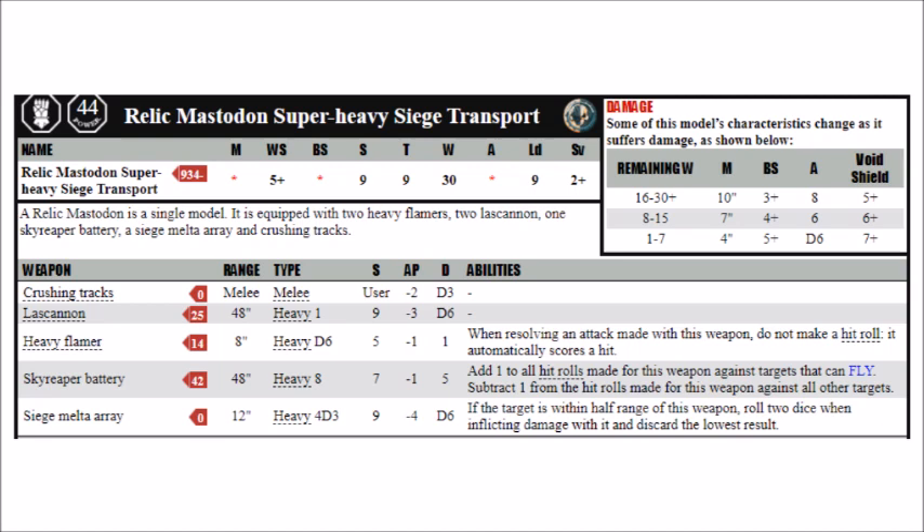The Mastodon has all the special rules that you'd expect. It has Angels of Death for the combat doctrines, giving it a bit of a boost turn 1 when Devastator Doctrine makes all of those guns just that little bit more dangerous, and Shock Assault giving it 9 attacks on the charge. It has a truly fearsome explosion — when if it dies and you roll a 6, it will explode within 2d6 inches, and every unit within that range suffers a massive 2d6 mortal wounds. You really don't want this thing going up inside your own lines, and it might well be worth a command point re-roll to try and make it explode if it's within the opponent's lines.